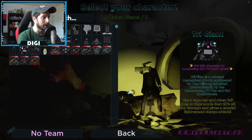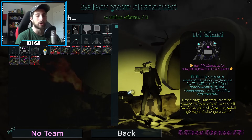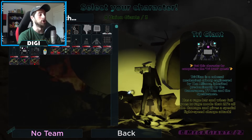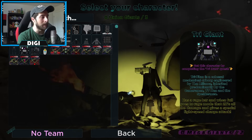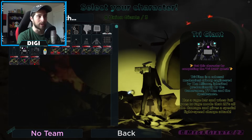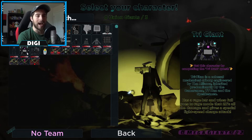Tri Titan is a colossal mechanical cyborg engineered by the alliance, inherited predominantly by the cameraman, TV men, and the speaker man. He has a rage bar, and when full, he goes into rage mode which does two times all the damage and gives a special light speed charge attack. He also counts as an omega giant, so he does not count against the union giants titan limit.